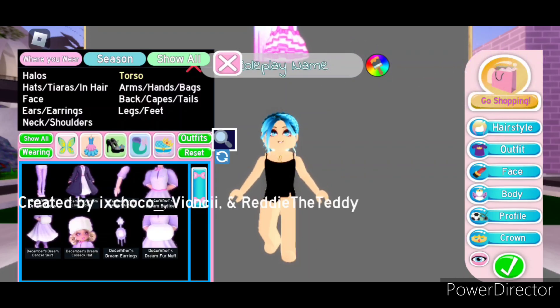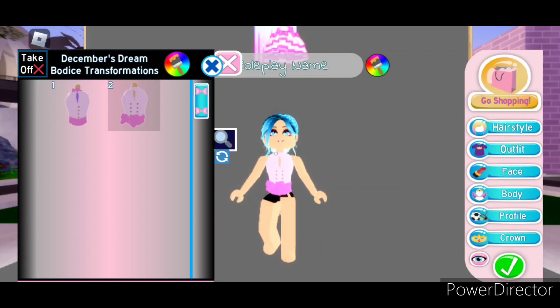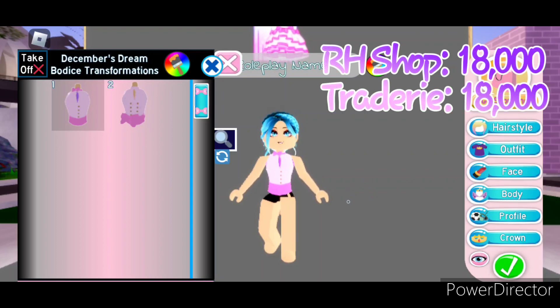Next is the December's Dream bodice, which has a total of two toggles. Toggle 1 is this super cute bodice with the bow at the top — there's a slit in the shirt but there is an undershirt underneath, as well as this waistband here. Toggle 2 takes the bow from the top and puts it on the waistband, except it's a little bigger, with no undershirt and two rows of buttons instead of one. The bodice can be bought in the Royal High shop for 18,000 diamonds. And on Tradery it's also worth about 18,000.